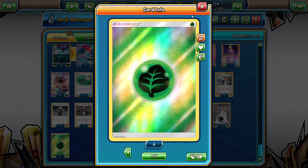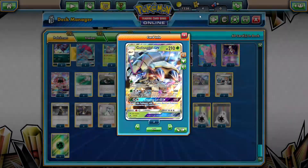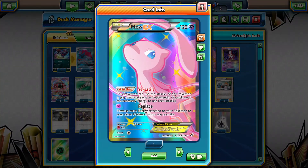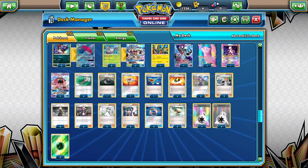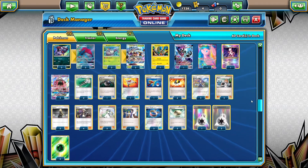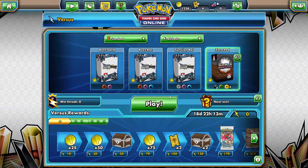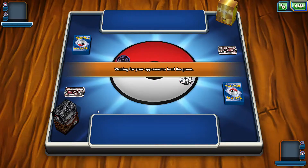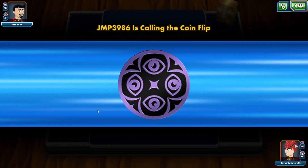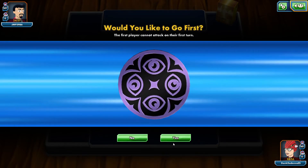Five copies of Grass Energy so you can actually attack with Golisopod and attack into Psychic weakness. That's the whole deck list. Let's hop into a versus match and hopefully get that win. We're playing against a Psychic deck — that's running around online right now, everybody's trying out Malamar — so I think it'll be a Malamar/Dawn Wings deck.